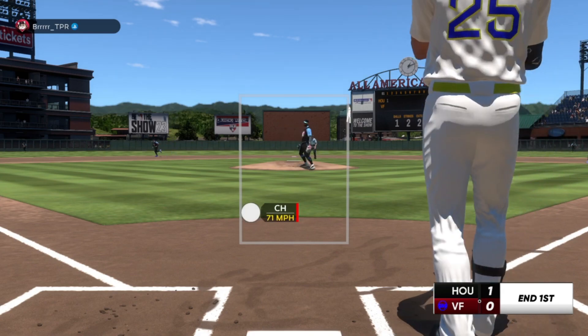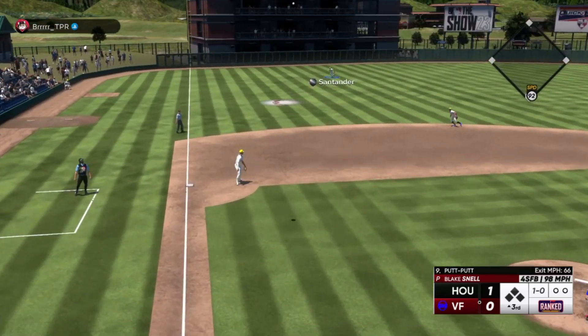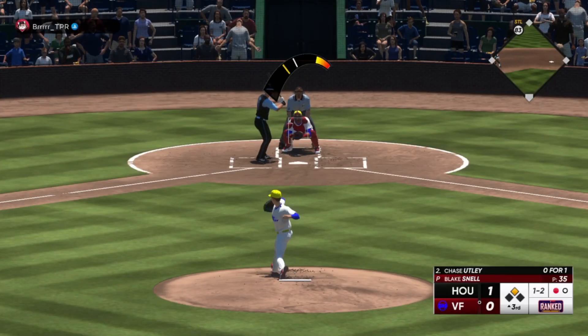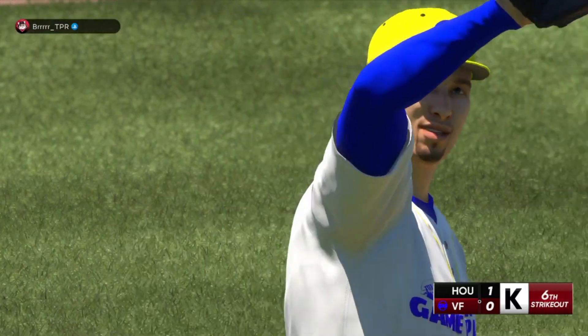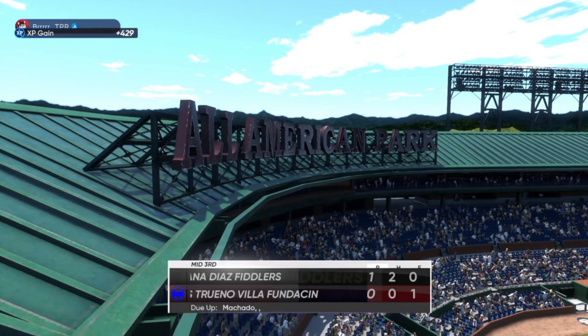Swings and misses. Swings and misses — pulled the string on the changeup. Swing and a ball popped up, and it drops in. And now it's one and two. Picks up strikeout number seven.